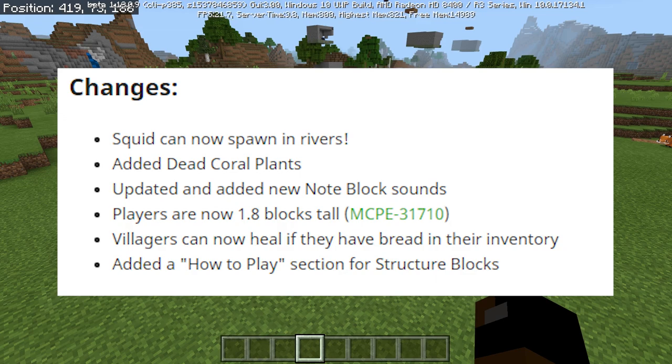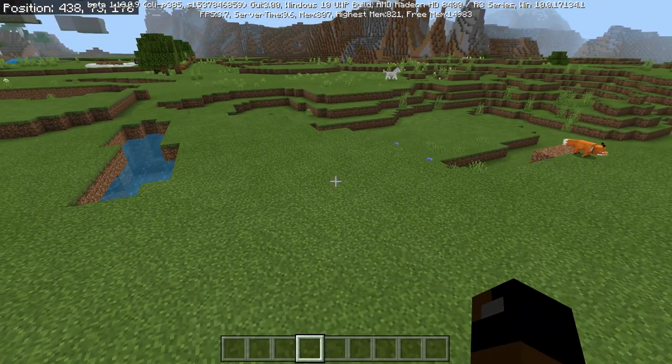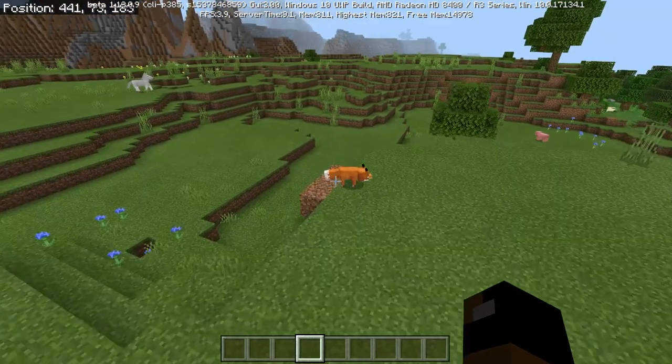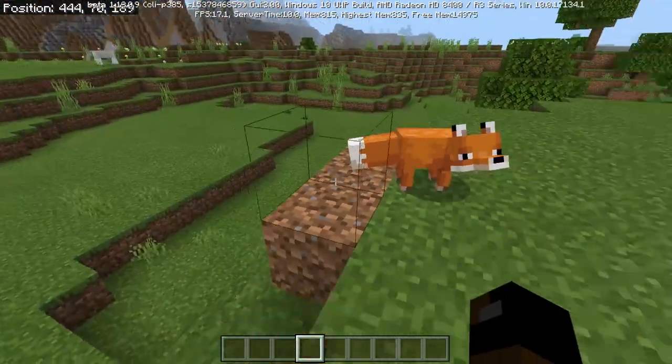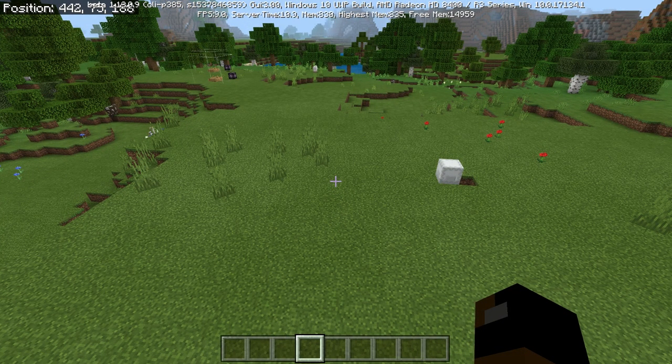Added a How to Play section for Structure Blocks, which will be very helpful — even though I have a video on how to use Structure Blocks. In-game it's good to have a menu that has a tutorial for that. The rest of the changelog is for map makers and add-on creators, and then also the bug fixes, which is a very long list so I won't be able to go over that.